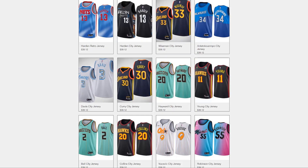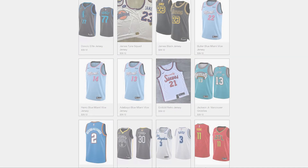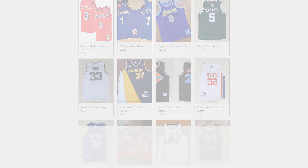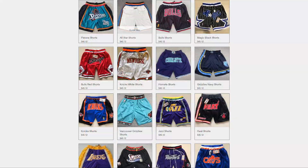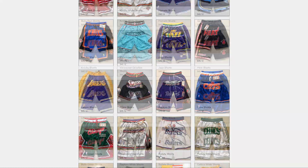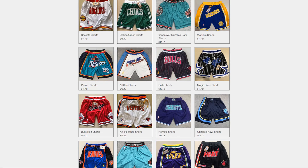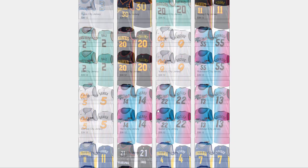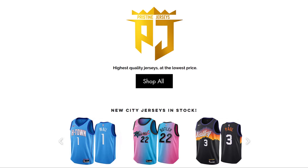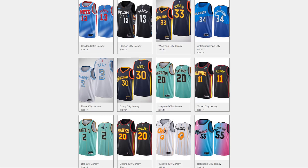If you guys are looking for cheap but good quality NBA jerseys, go check out pristinejerseys.com. They've got all the jerseys you can think of - the old school jerseys, the city edition jerseys, and they even have the short shorts from 2K, and they have pockets on them too. I got a couple myself. Amazing quality. Definitely go check them out. The link down below will be in the description, and also use the discount code DIGNIFY at checkout.